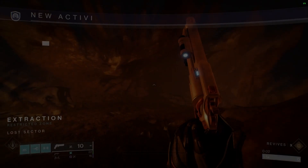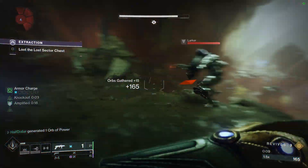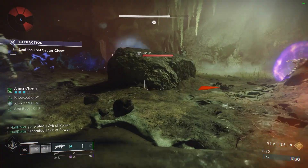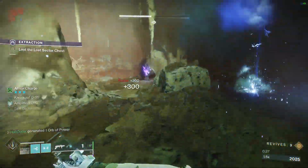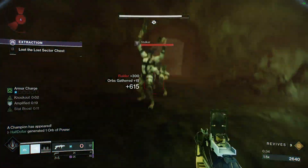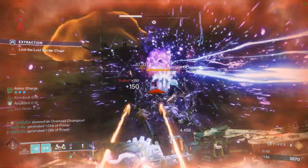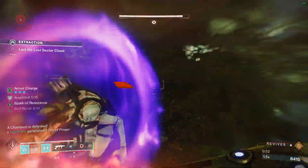The exotic of choice today is Heart of Inmost Light. Moving on to the Lost Sector — we're going to have an Overload in this first room. It'll spawn in once we kill all the enemies in here. This room has the potential to be extremely tedious due to the amount of Scorn that have the ability to go invulnerable.